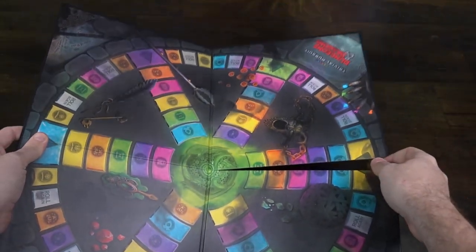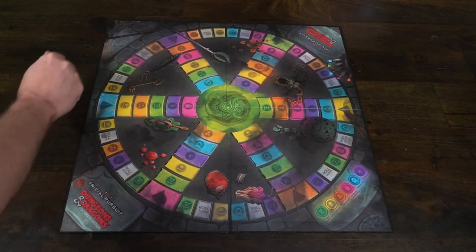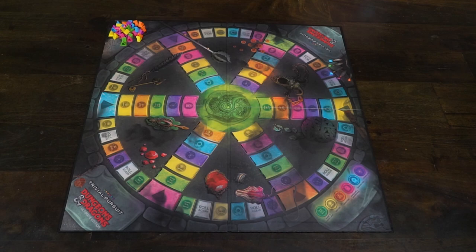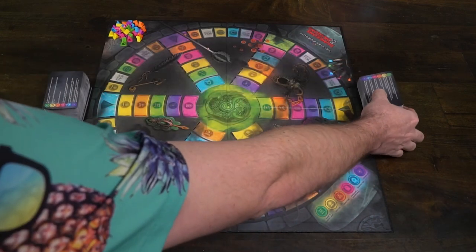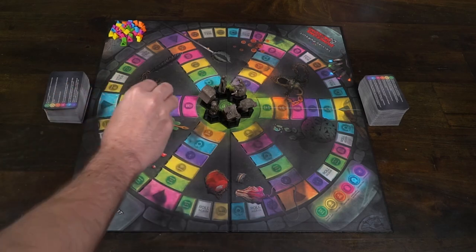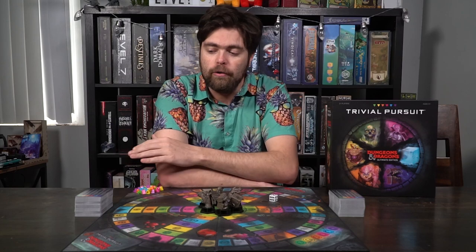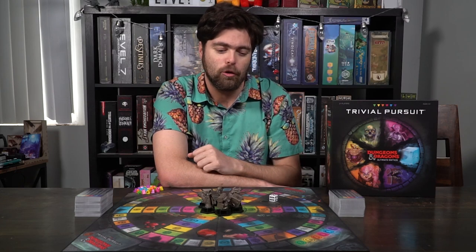The setup for Dungeons & Dragons Ultimate Edition Trivial Pursuit is the same as most Trivial Pursuit games. Take the main game board out, place it in the middle of the table, and gather each player one unique figurine from the choices available — which are going to be the gelatinous cube, mimic, gorgon, a floating skull, an owlbear, and so on. Then take the deck of cards, shuffle it up, and place it within reach of all players. You can form multiple decks if you would like, so that it's easier for players to reach.